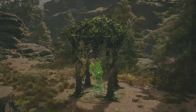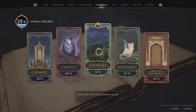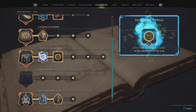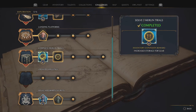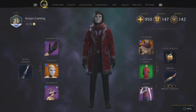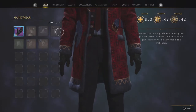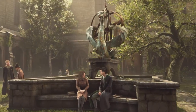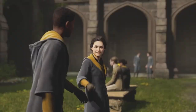Now that you've completed two Merlin Trials, here's a step a lot of people miss: you need to head back to your Challenges, go back under Exploration, and claim your reward. If you don't claim your reward, you won't get your upgraded slots. After completing just two Merlin Trials, you will unlock four extra gear slots.